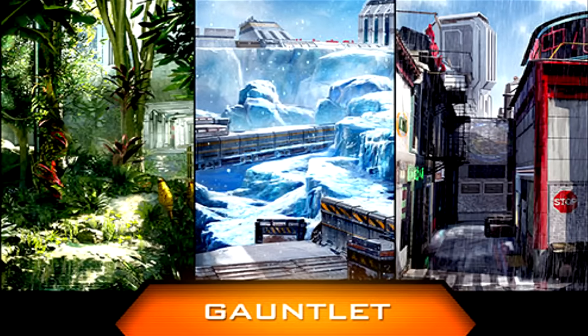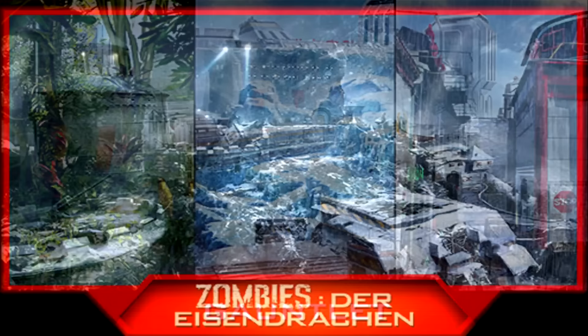Moving on to the final map — Gauntlet. I'm kind of confused on this one. Is this actually going to be DLC for our free run mode? Is this actually going to be one big map with three different sections: a rainforest area, a snow area, and then a city setting? Is this going to be like one of those maps similar to Firing Range where it's supposed to be a training compound? I'm just not sure. It could quite possibly be three separate maps for free run, or it could be one map with three separate settings, which would be unique and new to any Call of Duty game we've played before.